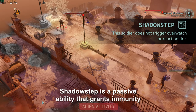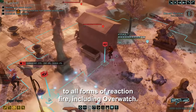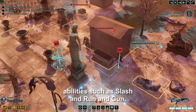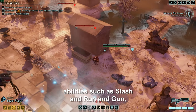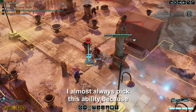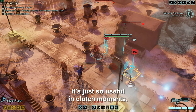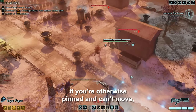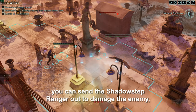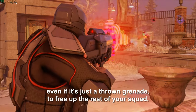Shadow Step is a passive ability that grants immunity to all forms of reaction fire, including Overwatch. This combines really well with movement-based abilities such as Slash and Run and Gun, allowing you to move even if there's an enemy on Overwatch. I almost always pick this ability because it's just so useful in clutch moments. If you're otherwise pinned and can't move, you can send a Shadow Step Ranger out to damage the enemy, even if it's just a thrown grenade, to free up the rest of your squad.